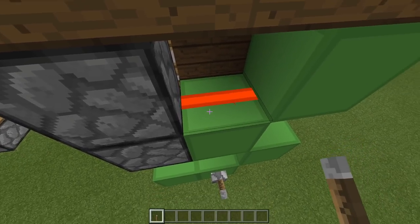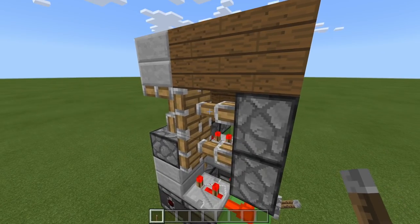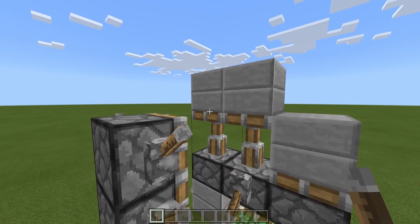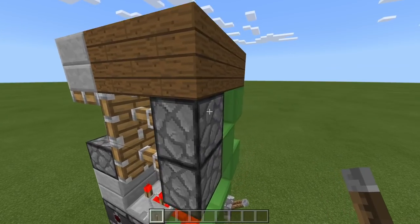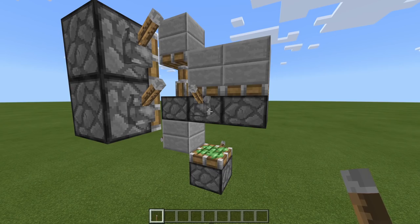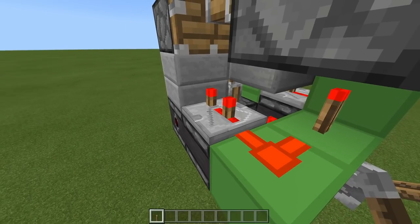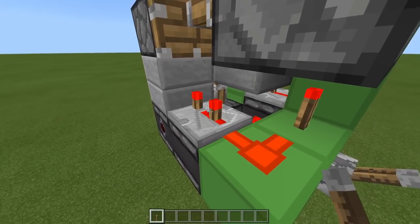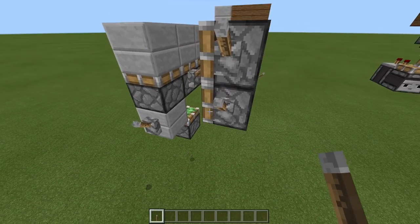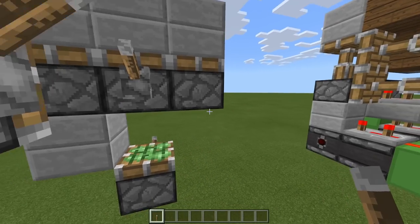Also this dust turns off, so after two ticks these two pistons retract — again leaving this one up just for the time being. Then after two ticks, that repeater turns off, unpowering this block. At the same time, when this torch turns off, this dust turns off, and after three ticks this repeater turns off, unpowering this block, which unpowers this one. So now we need to retract these ones again — we need to retract that piston again, and then this one again. So how do we do that?